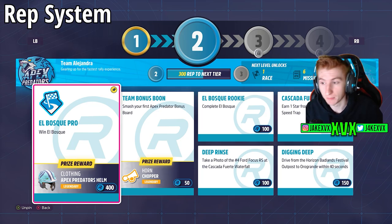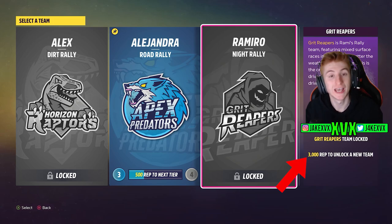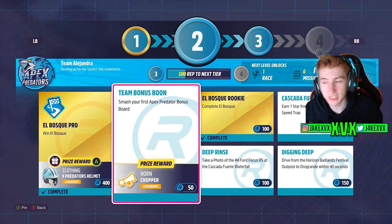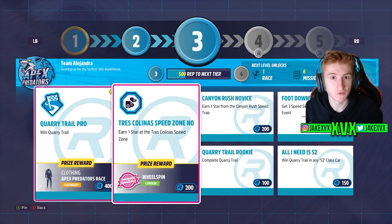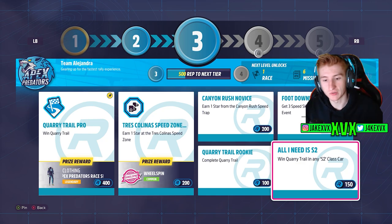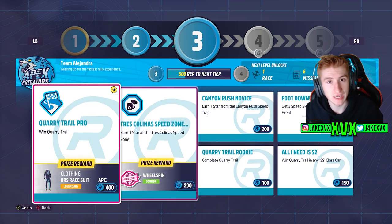You don't actually have to complete everything in each sector to get to the next level. Going back to the team selection menu will tell you exactly how much rep you need to unlock a new team — in my case, 3,000. That sounds like a lot, but looking at the available challenges, it's really not that hard to get. Every time you level up your team, it will unlock a brand new selection of challenges, and more PR stunts and races will pop up on the map.